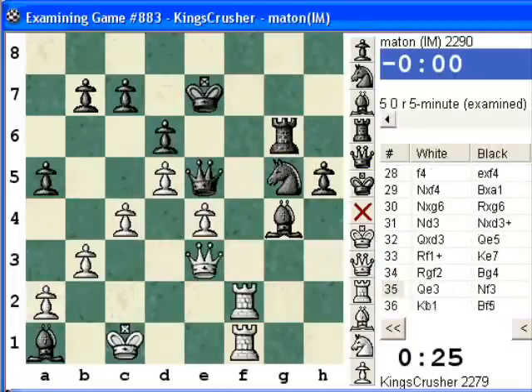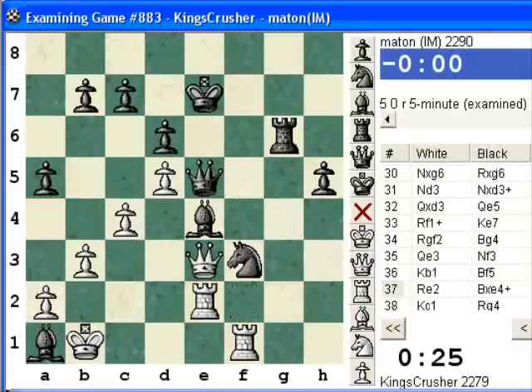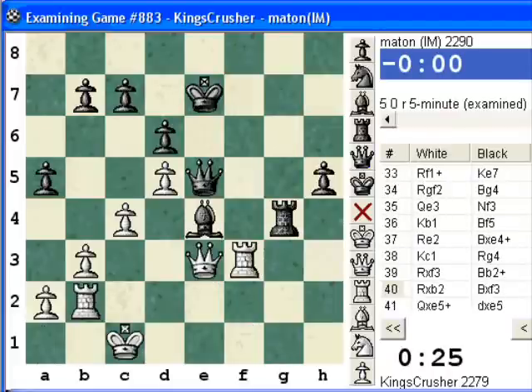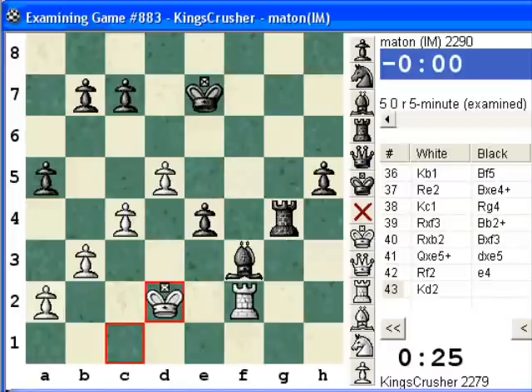Got a bit hairy. If I had taken here, Nd2 check, King, Queen and King, Rook takes, then Queen takes e4. So this was the only move to survive. Just very short on time. Please leave any comments or questions on YouTube — thanks very much.